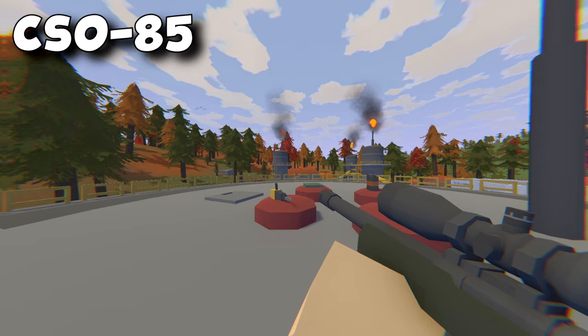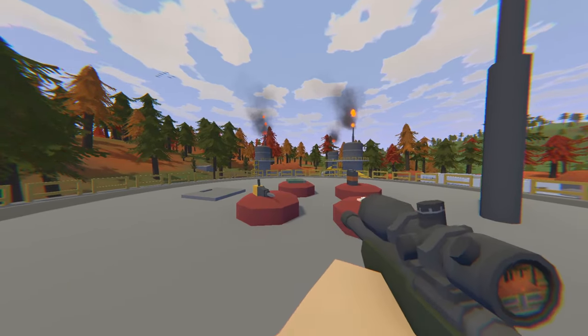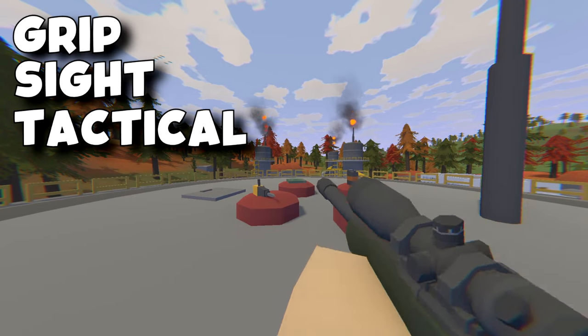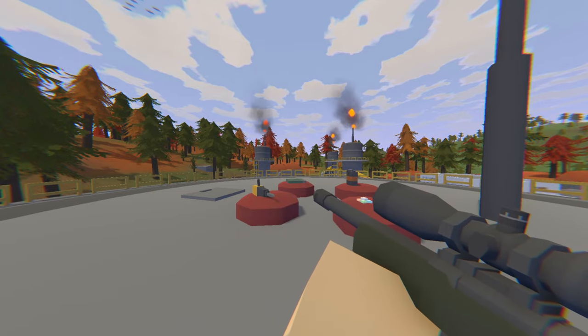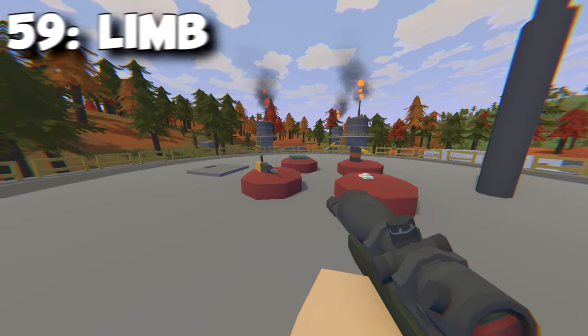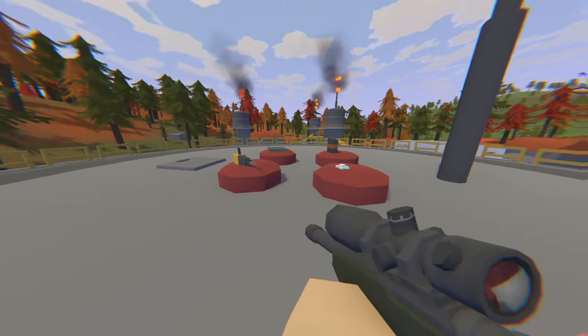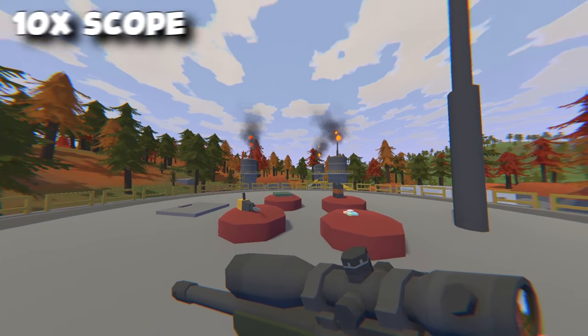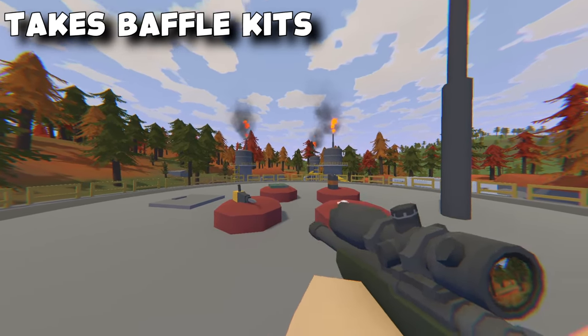Next we have the CSO 85. The ID for this weapon is 5128. It is a rare weapon and it is a semi weapon. The attachments that it takes are grips, sights and tacticals. This weapon also has high range being at 500 meters. This is also the only action bolt sniper on this map. The damage that it gives is 59 to the limb, 79 to the body and 108 to the head. This weapon does come with a 10x scope, takes 8x .308 rounds and can be upgraded to suppressed using a baffle kit.